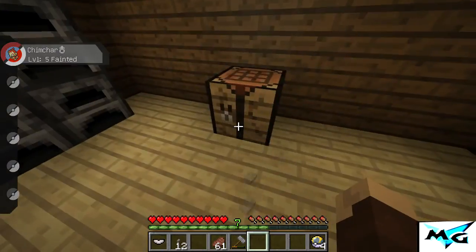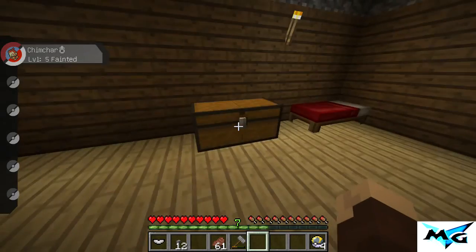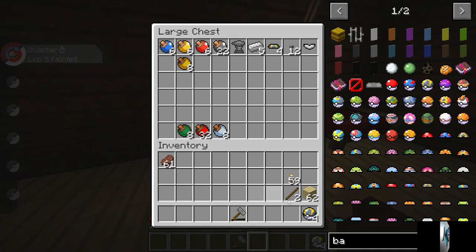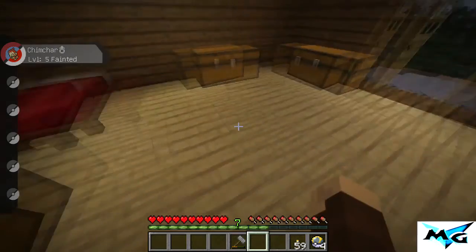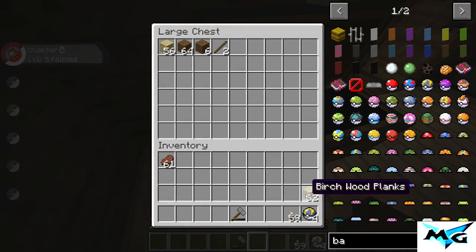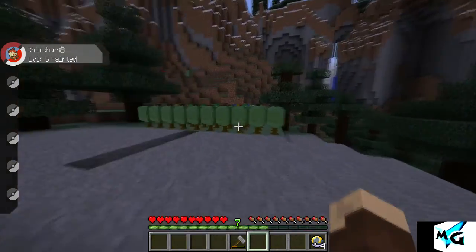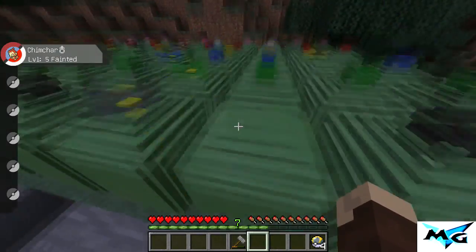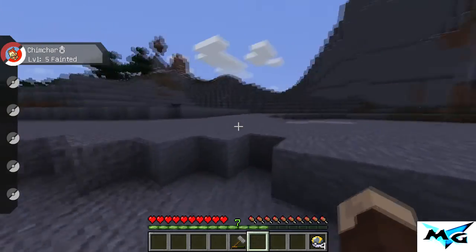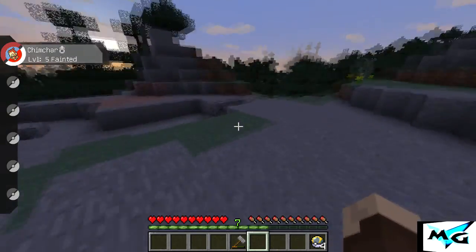We got some more stuff floating in there so we're gonna put our other stuff in here. We've got some meat to eat and wood — I need to label these, maybe next episode I will. Look at this farm — look at this farm! So we're gonna be right back. We're gonna go find a Pokemon we want to catch and see what we can do with our Charmander.